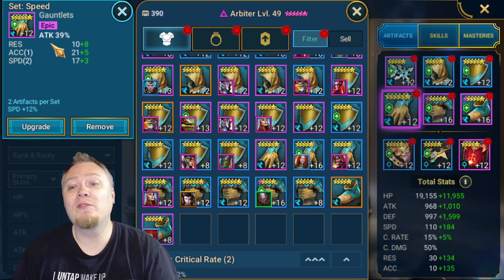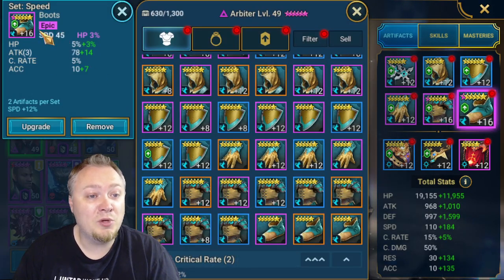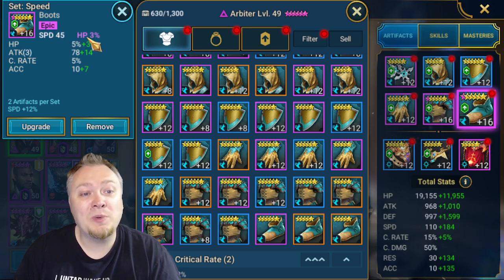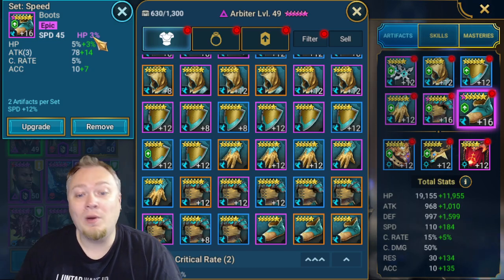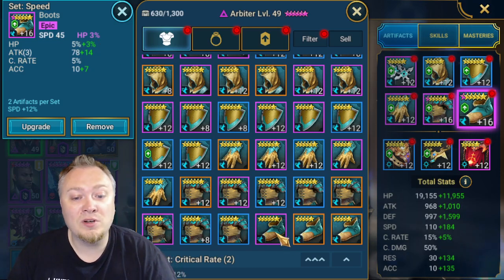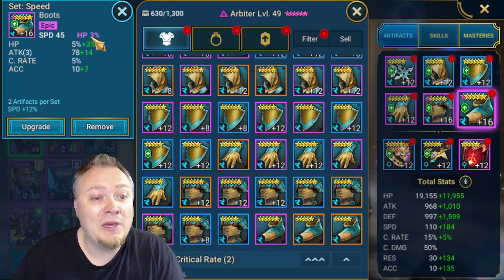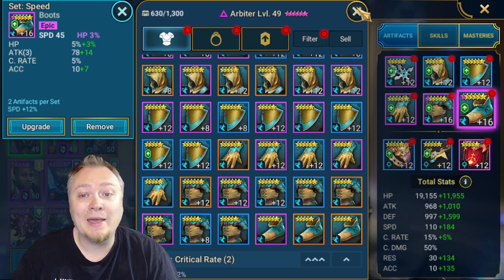My only other gloves that I have are crit damage gloves with speed, so I would take attack percentage over that as it's more reliable. So whatever your fastest gear is, you put on your Arbiter. You want to make sure you have speed boots with speed. And if possible, have a speed ascension on there as well. I don't have any speed boots that are ascended - no speed with the ascension of speed, so I can't do that.